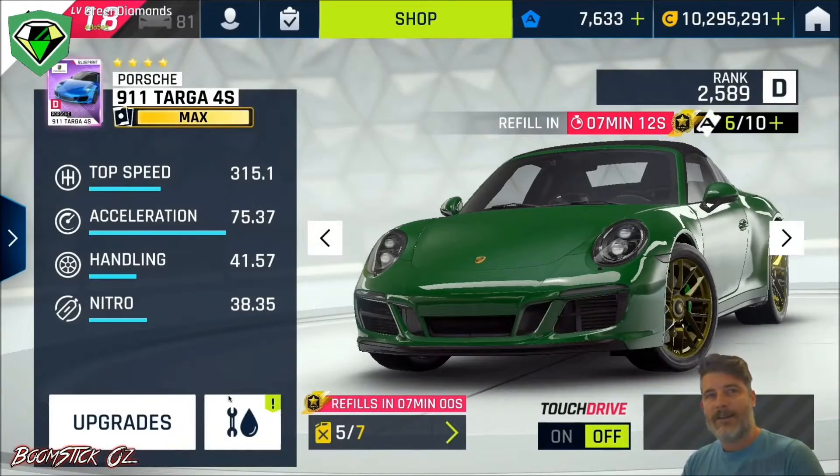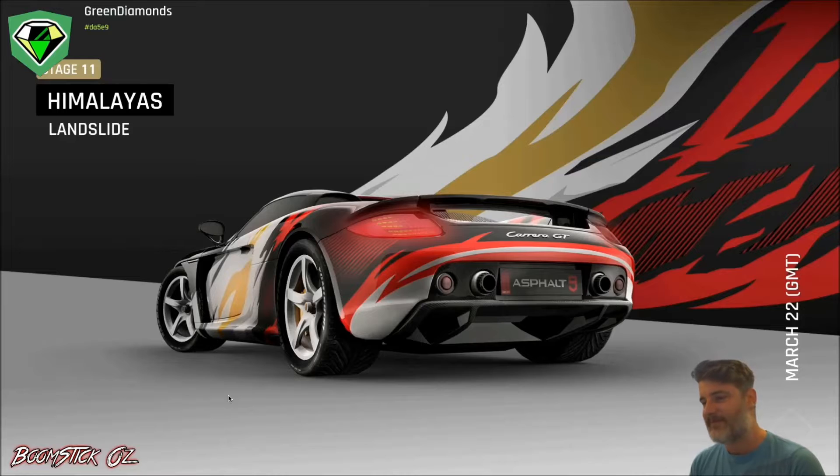I've got a gold Targa, so let's get stuck into it. Now the course is Landslide. It's quite a short course, but there are some key points where you'll need to execute stunts correctly. And obviously, it's all about getting the 4 360s.